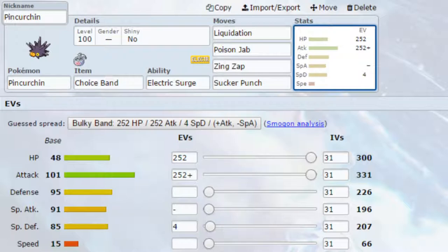For EVs, I've got Max HP and Max Attack with an Adamant Nature for more attack and less special attack, and four EVs in Special Defense. I really like this set — I think it would work very, very nicely, definitely in a Trick Room scenario.